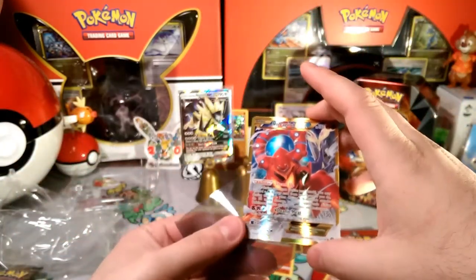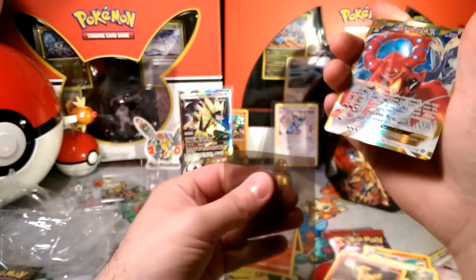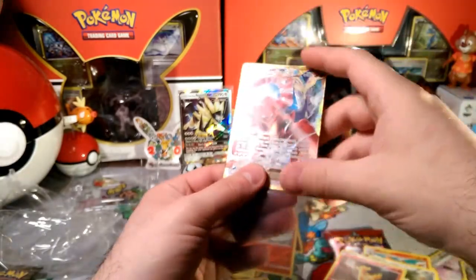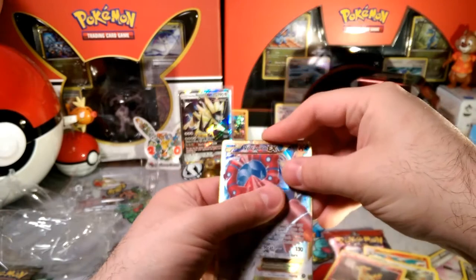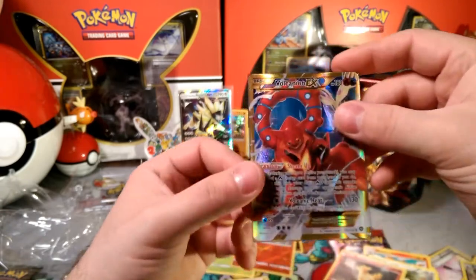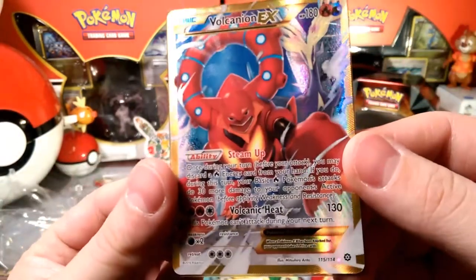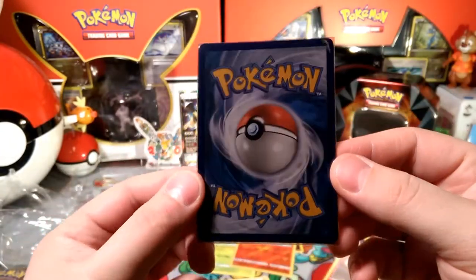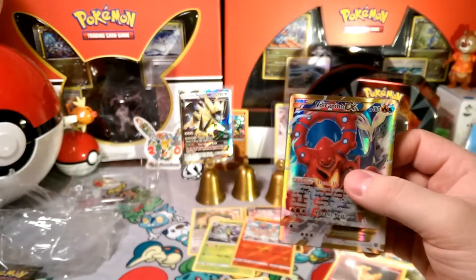I always get the same art too, but there you go — 115 out of 114, a Volcanion EX with the gold border and Xerneas in the background. Very very cool card.